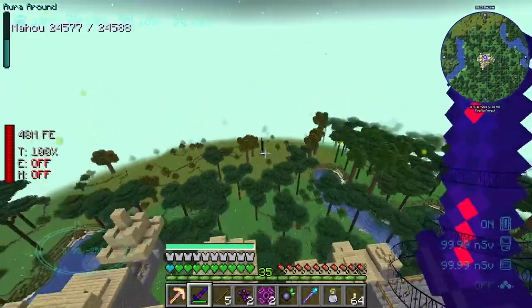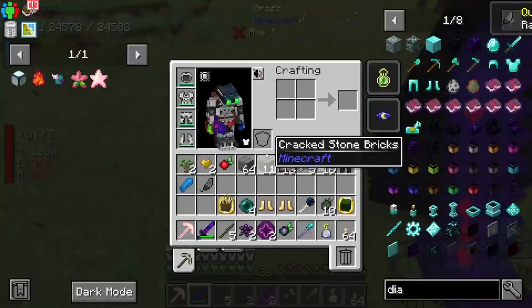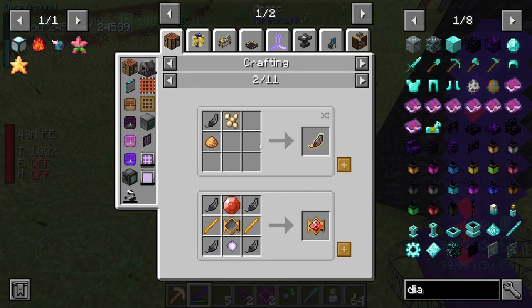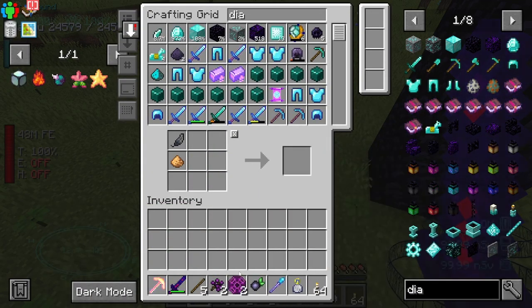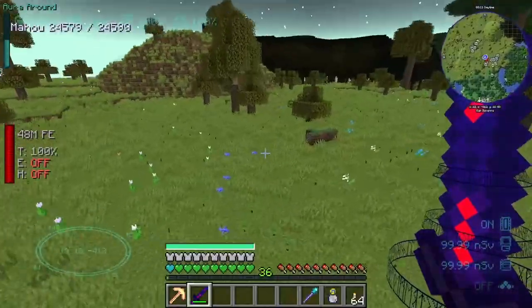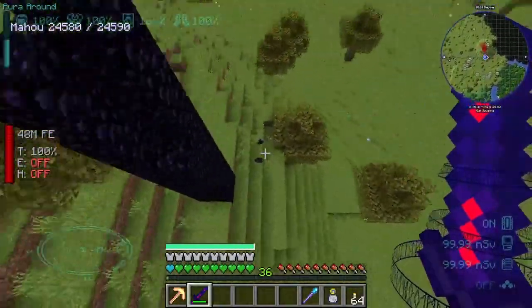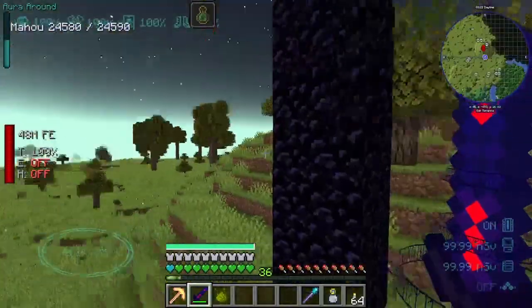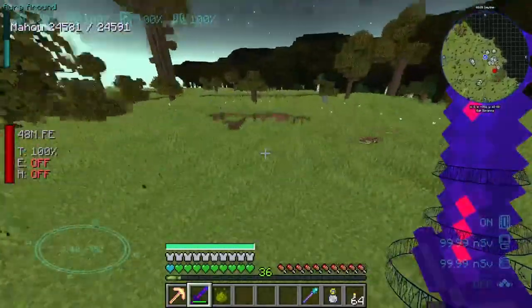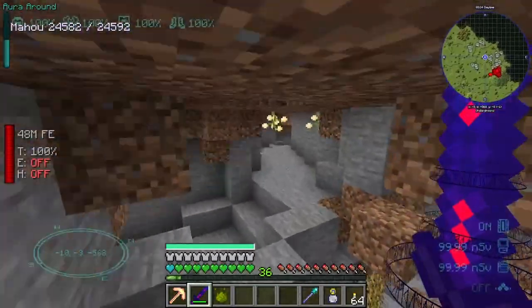Over there looks like what I'm looking for - yeah, this thing over here. There should be a raven - that gave us the feather that we need. We need to make one of these which means we need some torchberries. There's another raven there - six out of that, pretty decent. I'm looking for a little gap in the ground because it might have torchberries in it. Doesn't help that I've got night vision. There we go - torchberries!